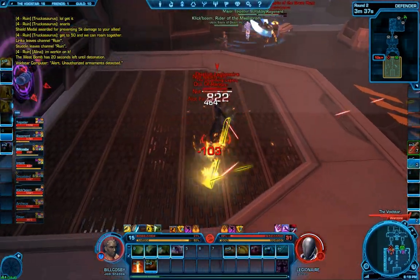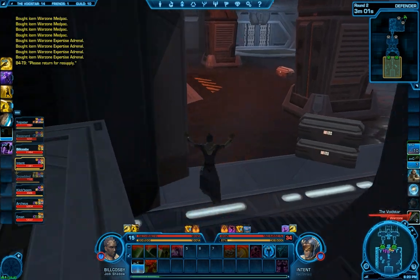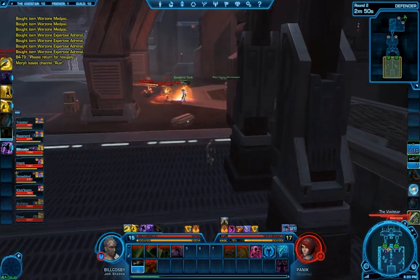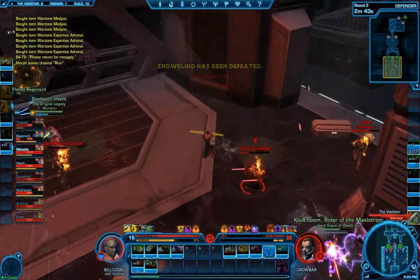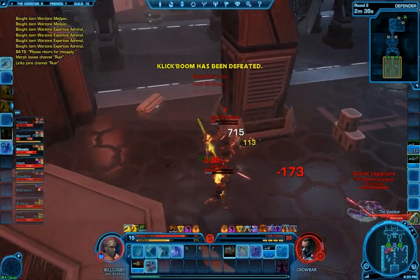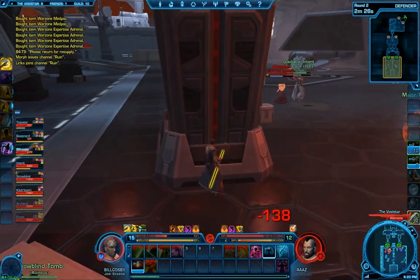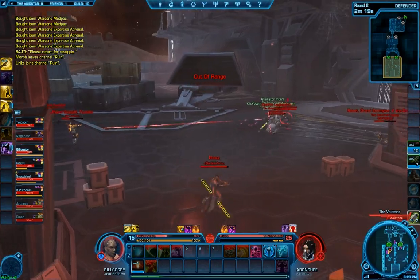They get a bomb planted and I'm not going to be able to diffuse it, so I run away and try to do damage as a distraction. I didn't have stealth up so I couldn't get to the bomb — they were right there. But someone snuck in with stealth while we were creating a distraction and diffused it, which is awesome. They're still stuck at the first door with only two and a half minutes left. We have the game in the bag — we're actually pushing them back and they're barely even attacking at this point.